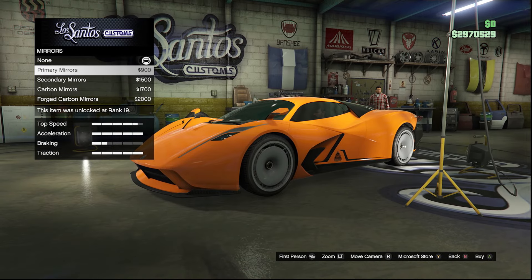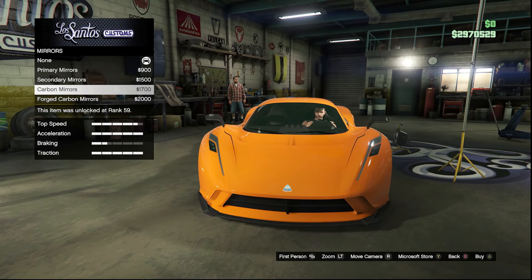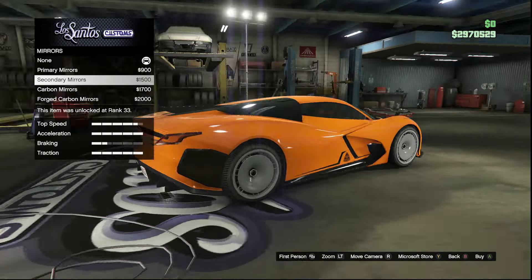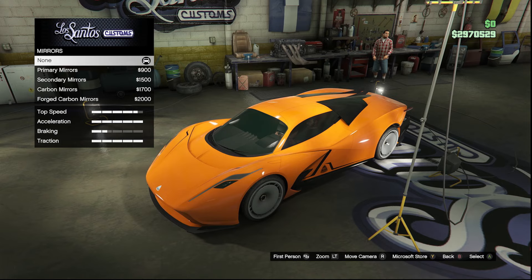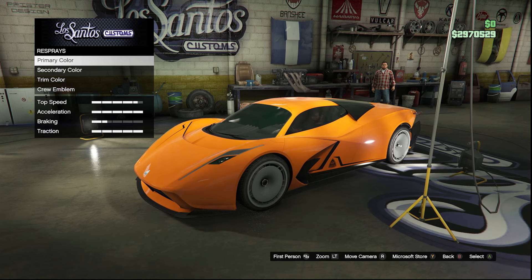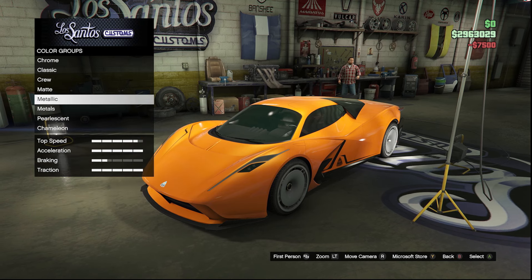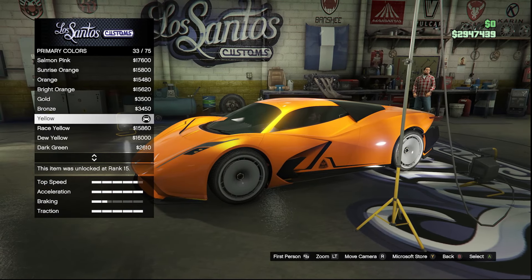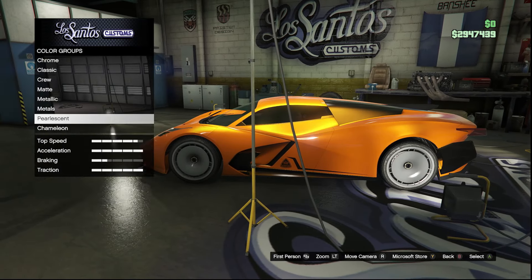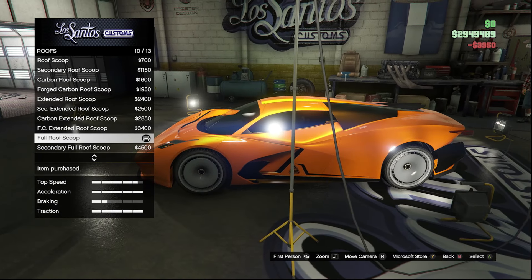We have five different options for our mirrors. You can have it with no mirrors whatsoever, or add primary, secondary, carbon, or forged carbon. These might be the weirdest spot to put mirrors — I'm honestly just going to keep it at none, it looks so much better without the mirrors. For the respray, I'm going to keep this orange color, which is like the stock color they have on the website. I'm going with orange as my primary color and adding a pearlescent of yellow. This car looks insane right now — I'm loving how this is looking. I'm liking the way the full roof scoop looks too, so I might go ahead and keep that on.